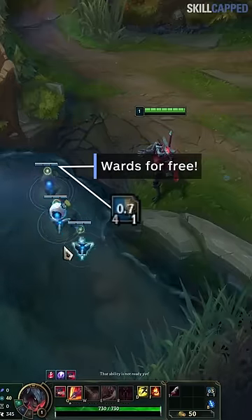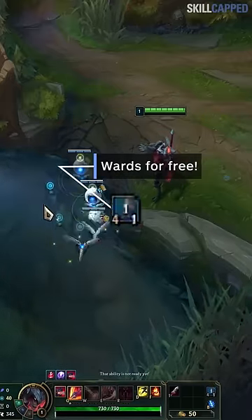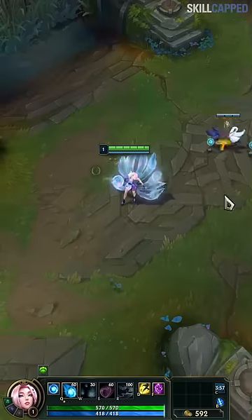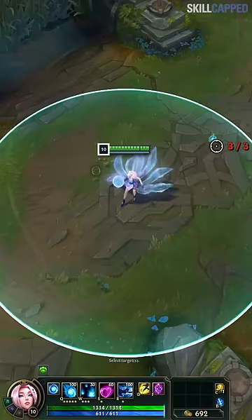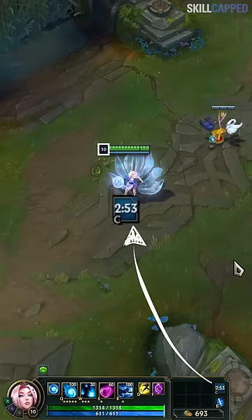Here's a trick that literally gets you more wards for free that nobody knows about. Your trinket wards cooldown at level 1 is 4 minutes. As everyone levels up, the cooldown gets reduced over time. So by level 10, for example, the cooldown is now 3 minutes.